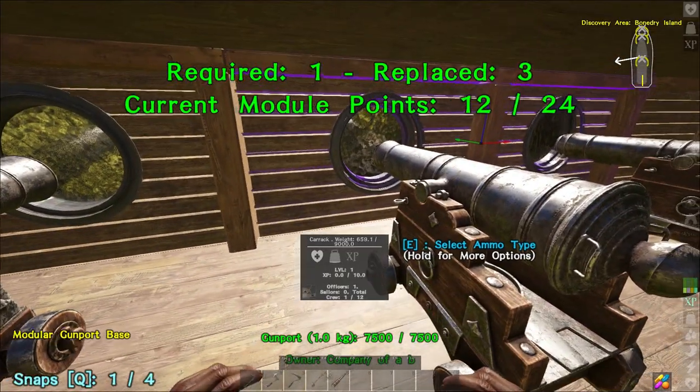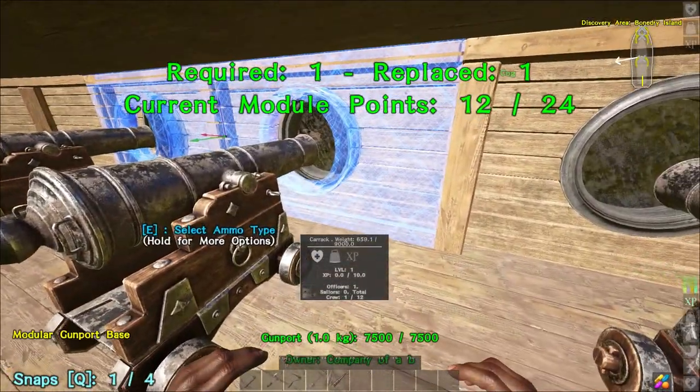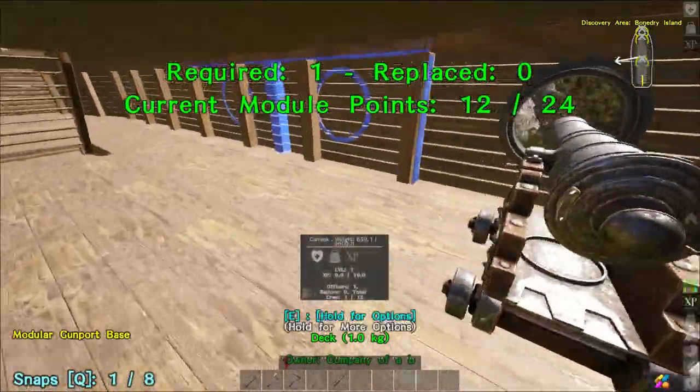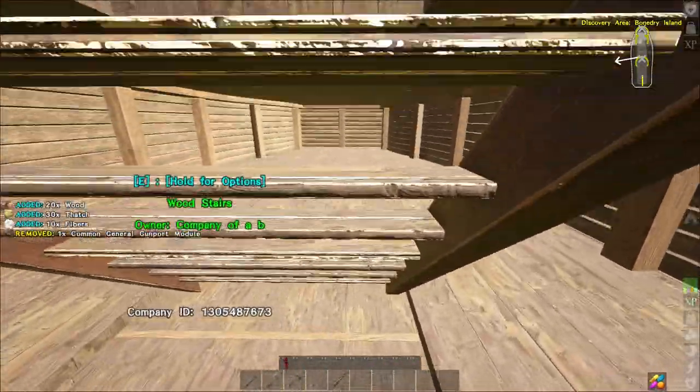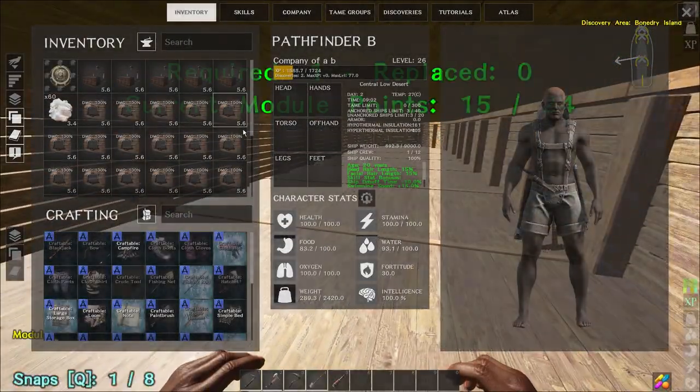So the replace is right, the required is wrong, and the current modules on the left-hand side are correct. But on the right-hand side of the Carrick, it's all a little bit wrong. So we place all of those down and I'm going to place down as many of these things as I can.